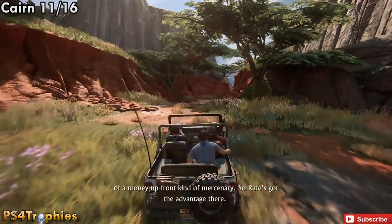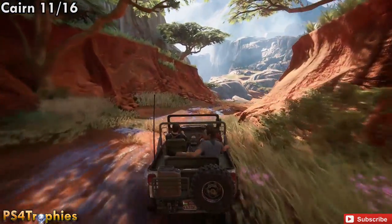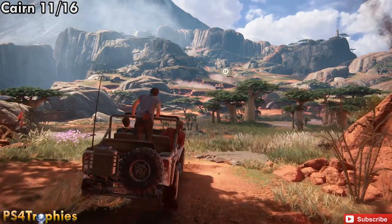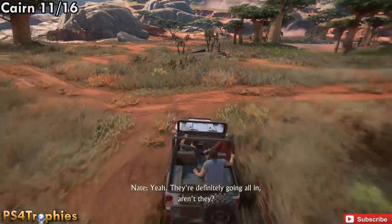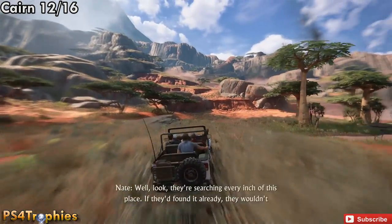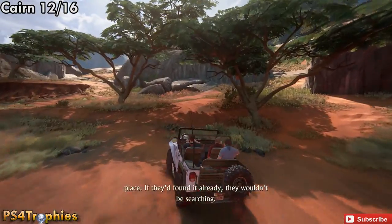Now we're heading to the big open area of this entire chapter. For the Cairns, we're going to get the first one at the beginning entry point right in front of us. Off to the left there's a building, and off to the far right is a well, but we're going to continue straight and head up to the tallest point just ahead.